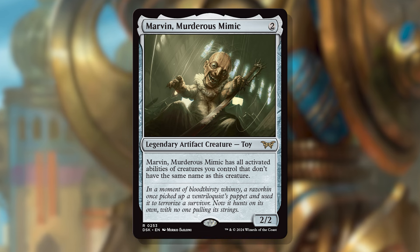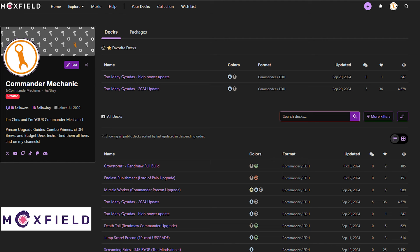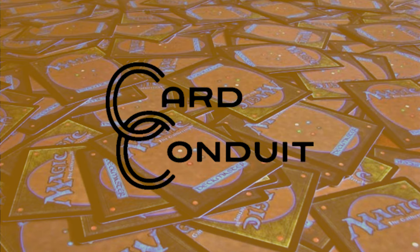Be sure to check out all of my deck lists over at my sponsor Moxfield. Moxfield is the best deck building platform in the world and makes it easy to search for things like activated abilities thanks to their integrated search tools. You can also browse other decks for inspiration on how to best use weird cards like Marvin. While you're there, check out my profile to never miss a brew. And be sure to check out Card Conduit — if you're looking to sell your cards, ship them unsorted to Card Conduit where they'll assess your cards and get you the best prices. They keep a cut of the sales and send you the rest. Don't mess with multiple buy lists again or person-to-person sales for a single card at a time. Sell it all with Card Conduit today!